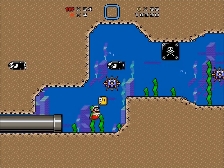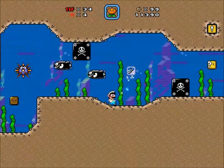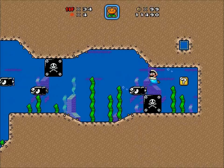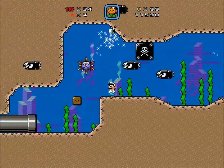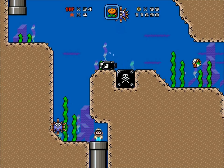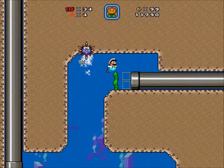I've never seen any Torpedo Teds that shoot upwards or downwards yet, and I'll probably never see one that shoots diagonally. But vertical, that shouldn't seem too hard in theory. If you can get bullet bills to shoot upwards or downwards, then Torpedo Ted — you should be able to code them to do the same. Especially with the actual bullet bill launchers as opposed to just from the boundary of a screen. Torpedo Ted could be the same there.